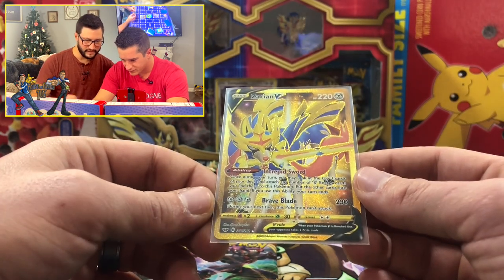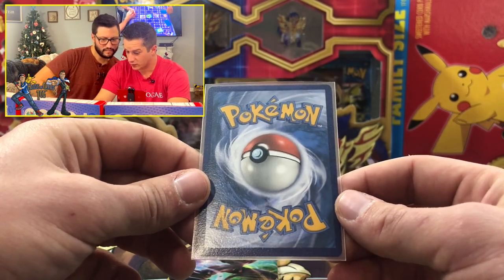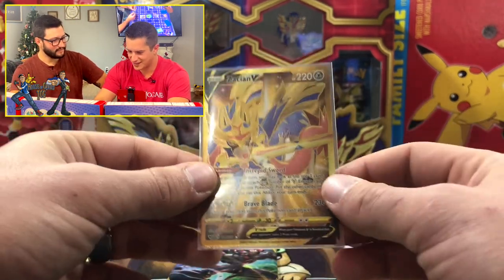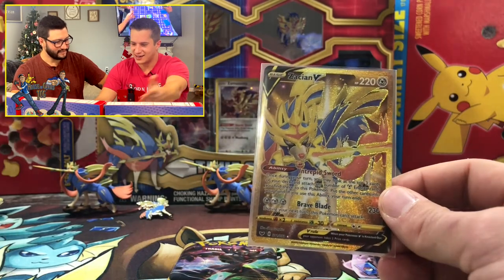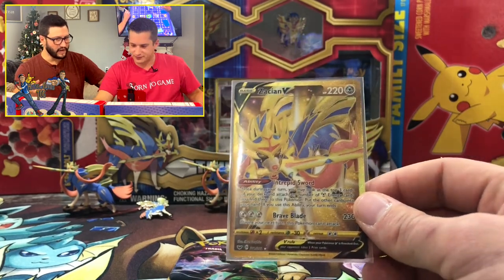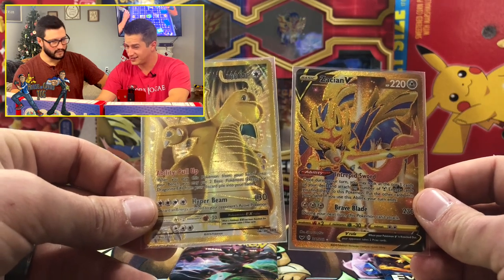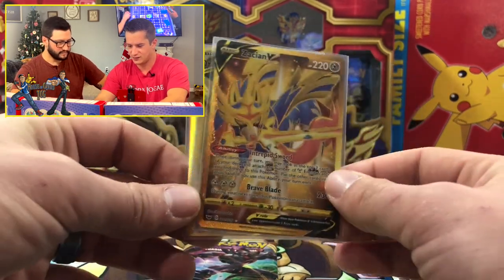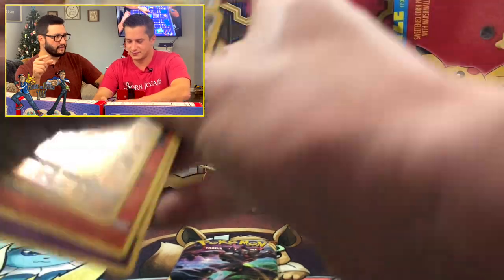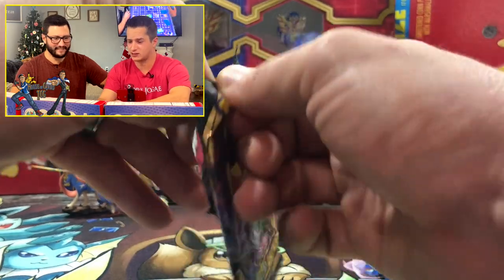I think that falls in the PSA 10 guidelines — that's close. We gotta ship it out. Zacian V, Sword and Shield base set, out of these boxes — that just covered the whole cost of the box. What did these boxes run? About 25 dollars. So we got the Dragonite EX and the Zacian V — big pull of the day! We weren't even gunning for it. That's going in the thumbnail.